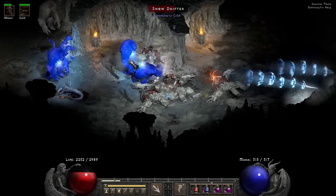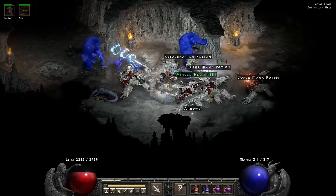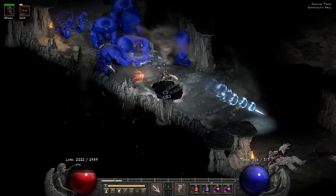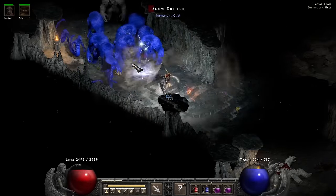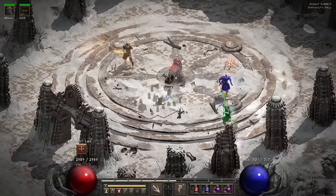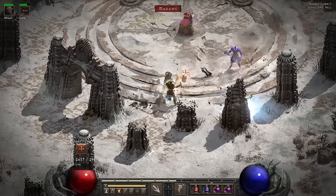Making it towards the Glacial Trail, champion Snowdrifters are waiting with a warm welcome. They drop a winged helm — that's Guillaume's, which is just an excellent mercenary helmet. Now the mercenary has Crushing Blow and can kill stuff so easily. I move along the Glacial Trail where the rest of the boss packs are waiting. This is another one of those areas that's just incredibly dense on double density, but tornadoes are very easily cutting a path through it.